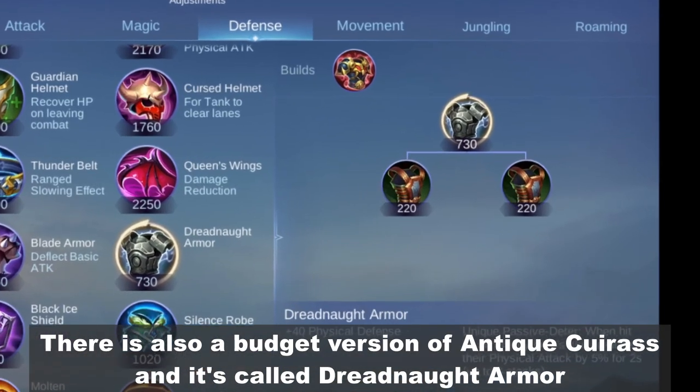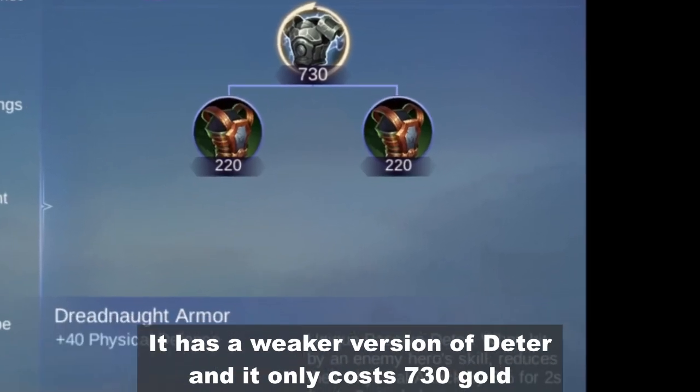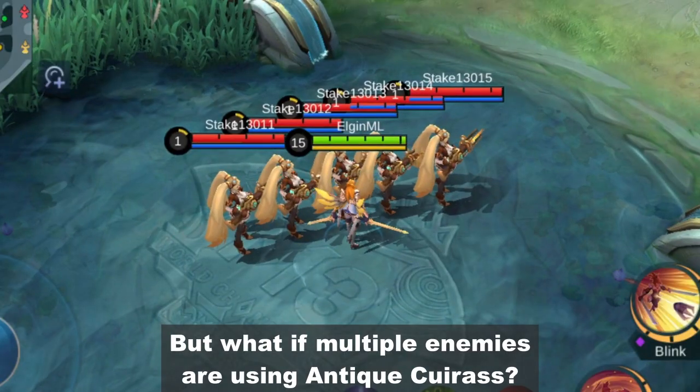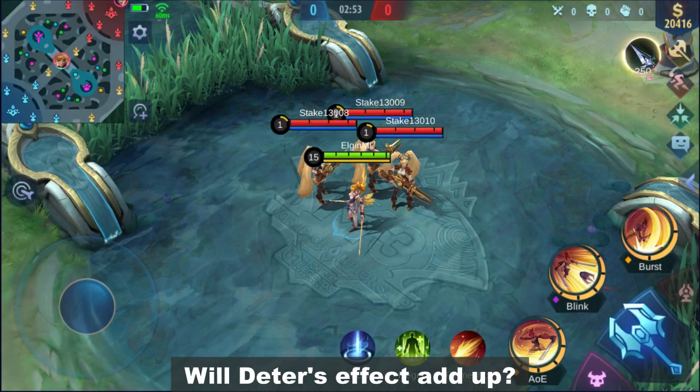There's also a budget version of Antique Cuirass called Dreadnought Armor. It has a weaker version of Deter and only costs 730 gold. But what if multiple enemies are using Antique Cuirass — will Deter's effect add up?